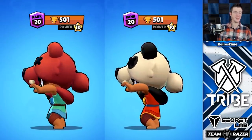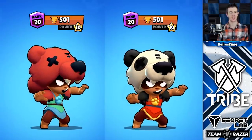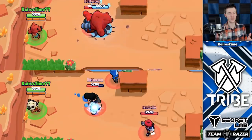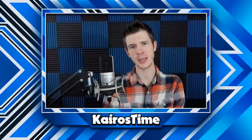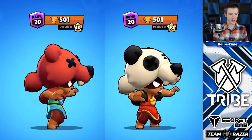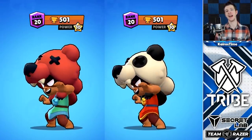Coming in at 11th place, we have Panda Nita, where basically everything is a recolor. She doesn't have any differences in her attack, but she does get an additional 25 points for her super, which is technically also kind of a recolor — but it's a pretty sick recolor. Adding the 10 points for the base value, that is 35 points in total, where she costs 30 to buy, which is a positive five gem value.